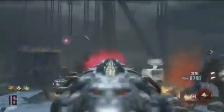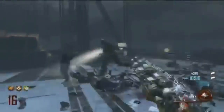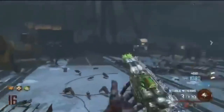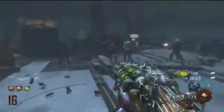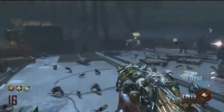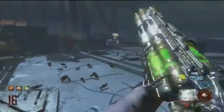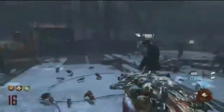There are two wonder weapons: the Blundergat and the Hell's Retriever. When you upgrade the Hell's Retriever, it becomes the Hell's Redeemer which I'm pretty sure has infinite damage. You can throw it to gather power-ups. Like if there's a horde of zombies nearby, you can jump, throw it, and it will get that power-up for you when you have instant kill. I think that's pretty cool.